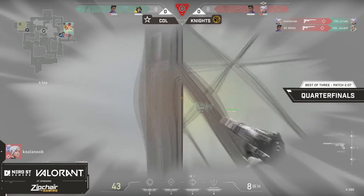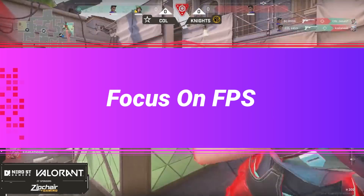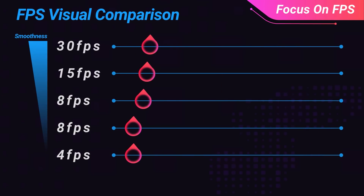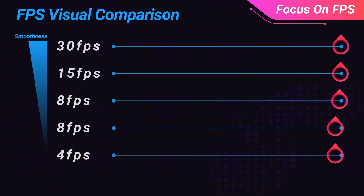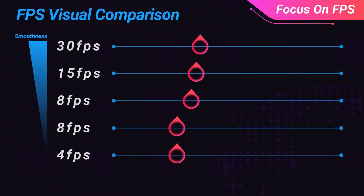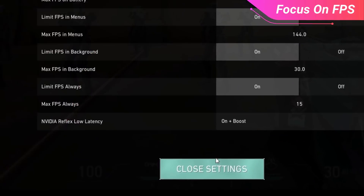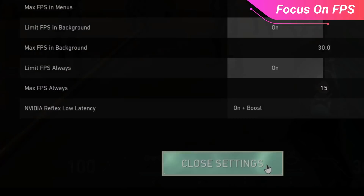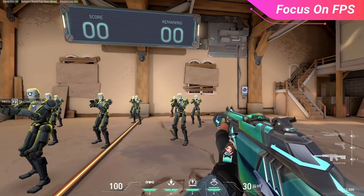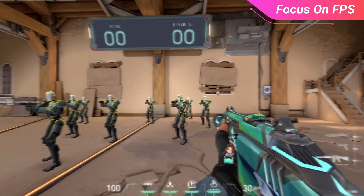The undeniably most important focus for your settings is FPS. FPS stands for frames per second and it essentially represents how many times your game is updated with information. The higher this value is, the more often the game refreshes and therefore the smoother your gameplay is going to be and feel. In this clip, we've capped our FPS at 15 and you can see that the gameplay looks very choppy, and as such, when you're trying to move around the map or aim, it's hard to make fine minute movements that you normally would need to perform.